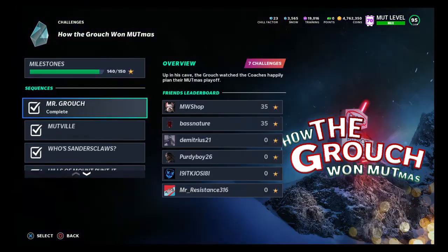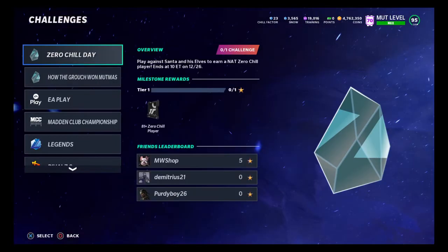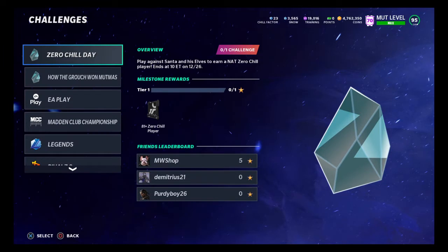I may have actually missed the limited mission yesterday. Zero Chill Day - okay this is it right here. Go finish this one because it does give you an 81-plus NAT card, so you could pull anything out of this. It's a really good pack.